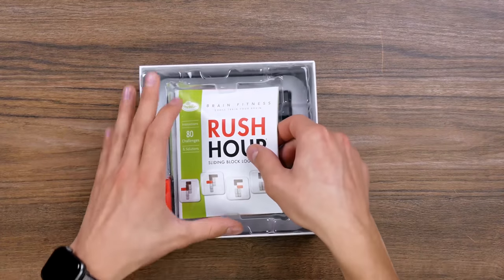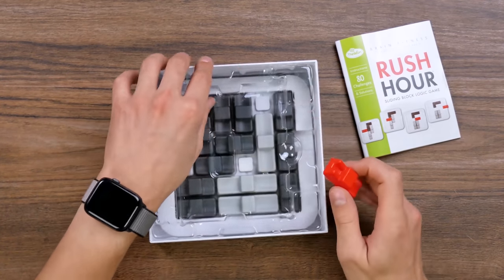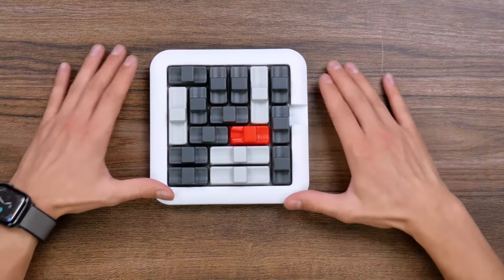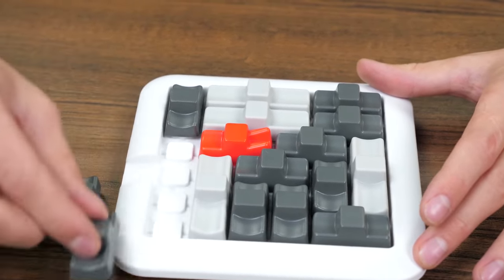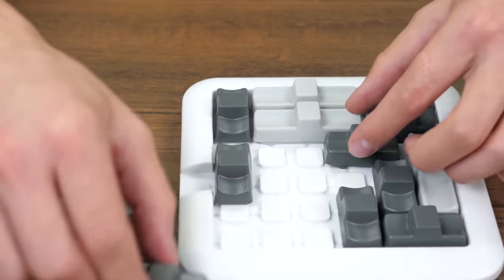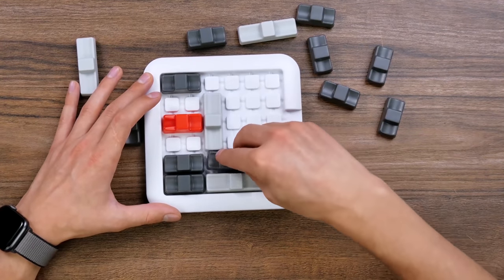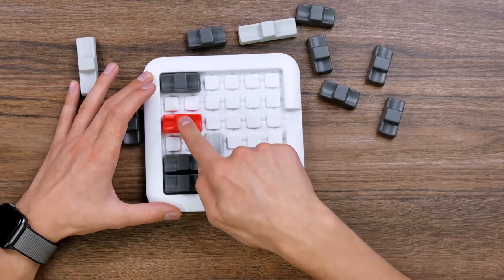Rush Hour, let's go! The package includes a book with tests and levels — we'll get back to it later. A red car, which is the main character of this game. A playing field and many other cars. Let's look at it more closely. It looks so stylish! The red car looks so pretty among the gray and white ones. Each of these vehicles is separate — we can get them out or move them. The goal is to get the red car to the only passage on the playing field, but the other cars are blocking the road, so we have to make some manipulations to free the way out.